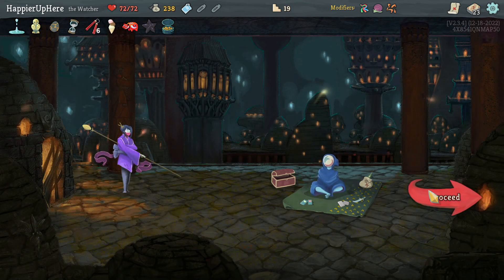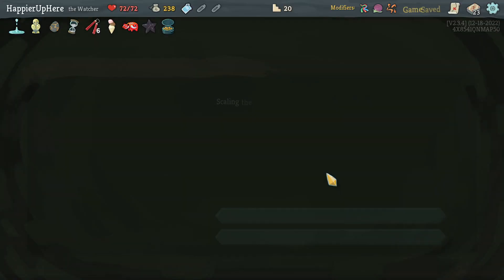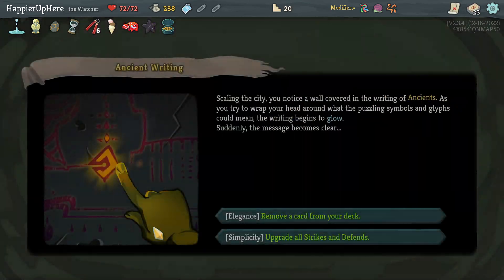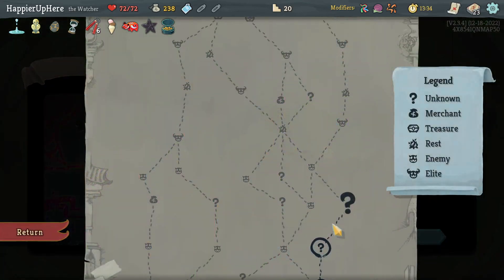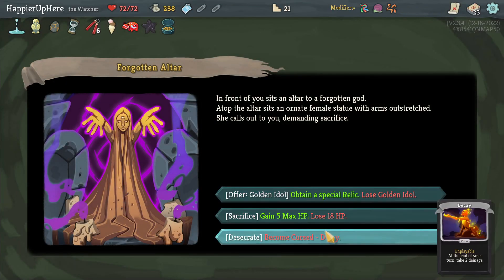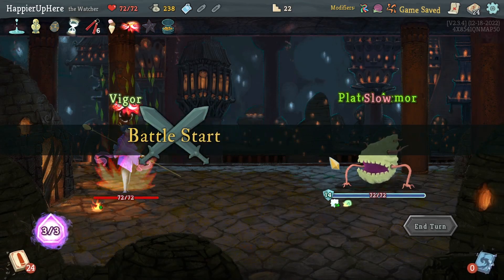Going on the right for four elites and a bunch of question mark rooms. Offered Remove a Card or Upgrade — I'll just upgrade all strikes and defends. Then I'll definitely take curse number three — the Decay. Already have three curses, just need two more for the curse modifier.